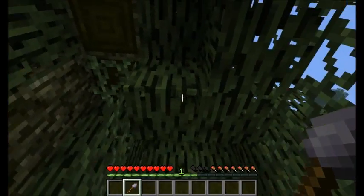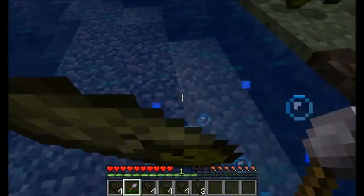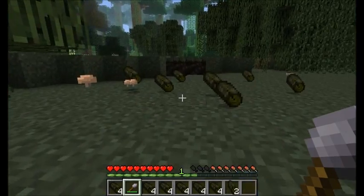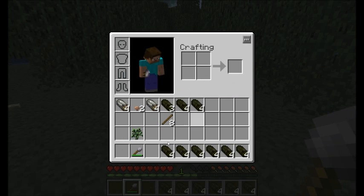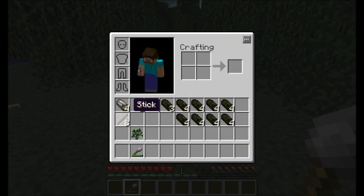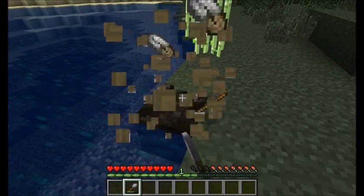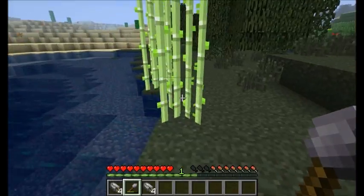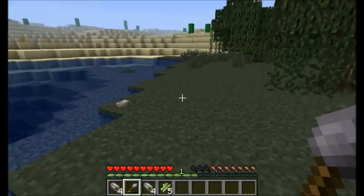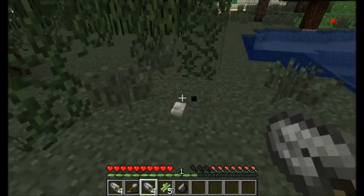If you try and combine these wood pieces to get sticks, you're going to find out that you can't. The proper way to get sticks is actually to harvest some of the leaves. Leaves have a chance to drop sticks — it's not 100%. And they have a very low chance to drop the saplings required to grow the next level of tree. So you can see the sticks are pretty common, but not 100%. I'm probably going to need some more flint, so let me run around and collect some.